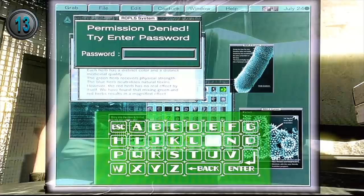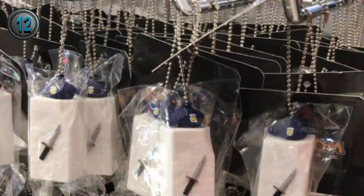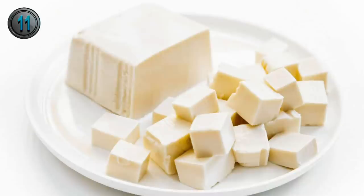In the Resident Evil remake, if you type the original password into the lab computer — which was 'mole' — you will hear Tofu's voice. The Capcom store in Japan actually sold Tofu keychains, complete with a beret and a knife.